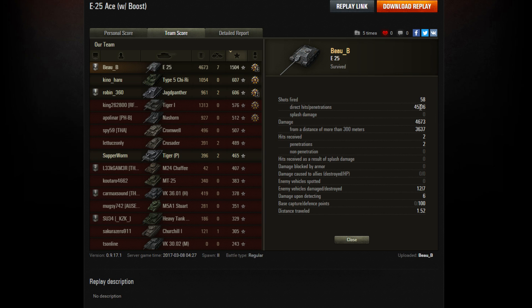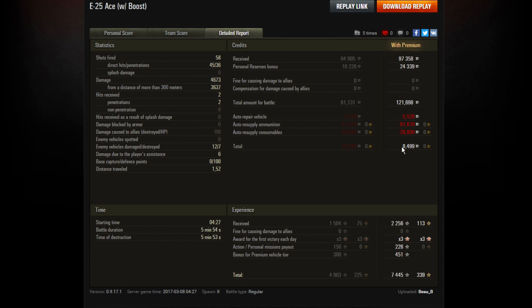He fired 58 shots, 45 hits, and 36 did damage. He also did 100 reset points. Not a bad result at all — only made 8,500 credits with a premium account, but of course all that APCR cost him quite a few credits: 81,000 credits for that. But not a bad game at all in the E25.